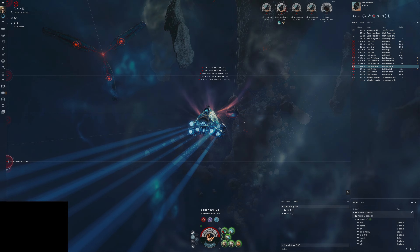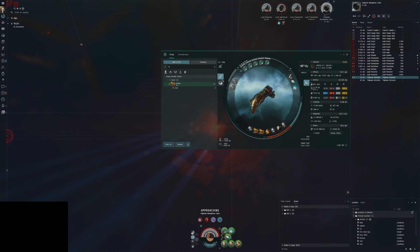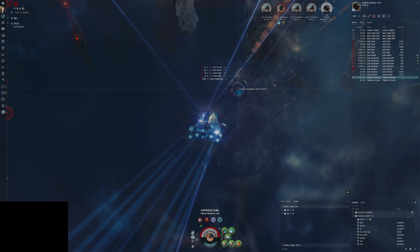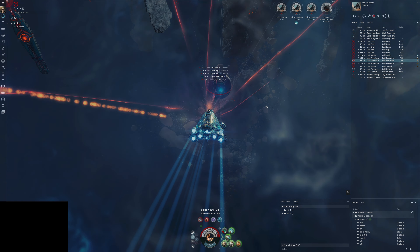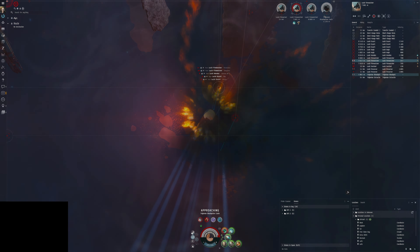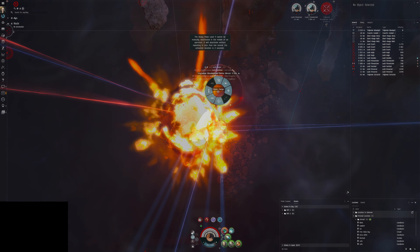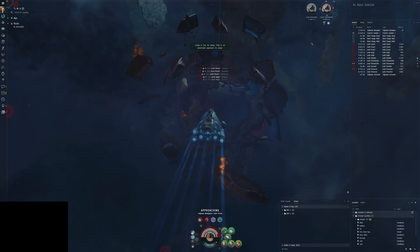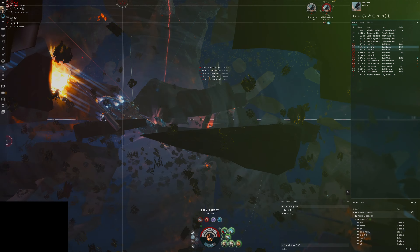Unlike the firestorms, we'll have a really nice time avoiding damage here. We added the nanobot accelerator — nanobot accelerators make our armor repairs repair faster, so we consume more capacitor — but we've got so much extra capacity because of the electrical site, so it's really no problem. We do nice damage as well because the NPCs have reduced EM resist, which is the resist type I think we do best damage against.